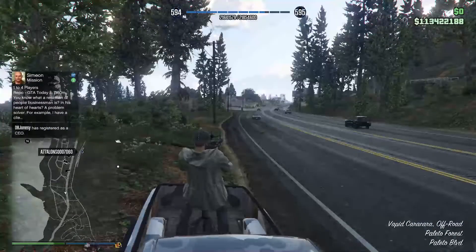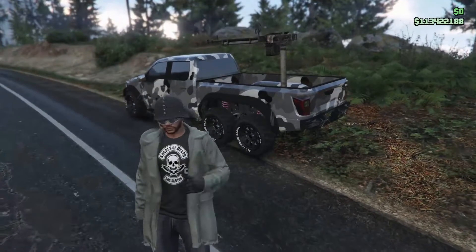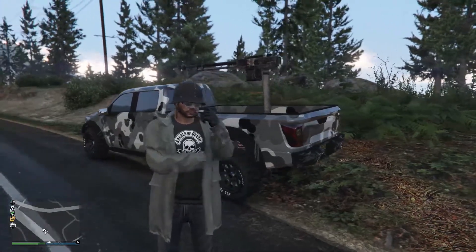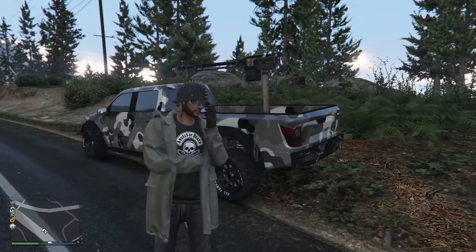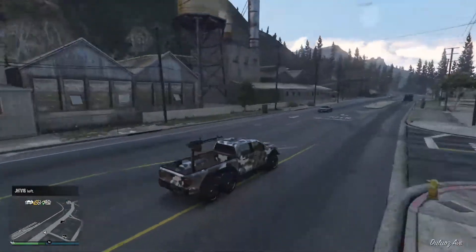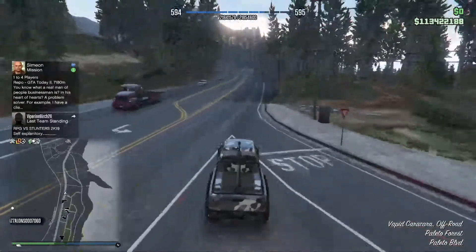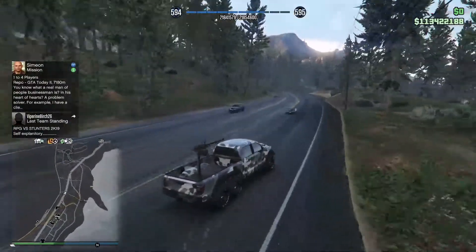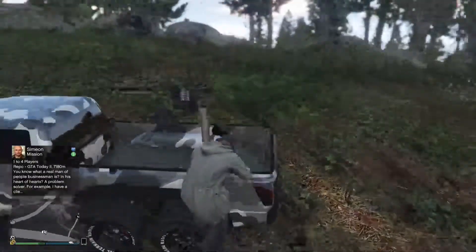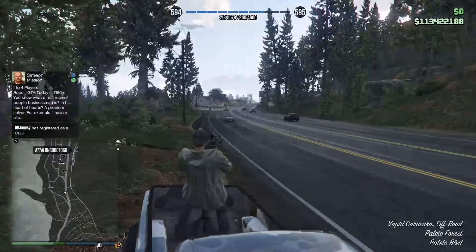The biggest letdown for me and a lot of other players was the fact that the gun was fixed on this vehicle. It's based off the Ford Raptor 6x6, which in and of itself is a really cool vehicle. The Contender is very similar in its own way, but I really think it deserved to have an option to remove the gun so you could turn it into just an off-road truck like the Dubsta 6x6. Rockstar could have easily charged $200,000 to remove the gun and people would do it. All the vehicles on this list are very weak — that's one thing they have in common — and I really think these vehicles deserve more credit than what they have.